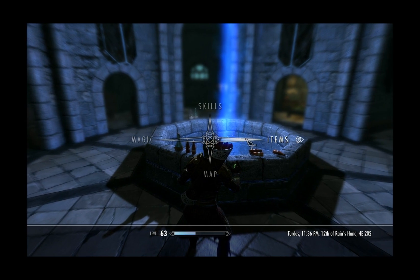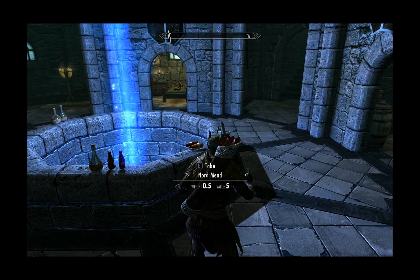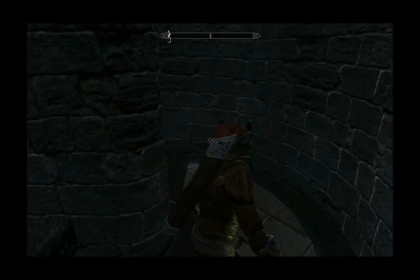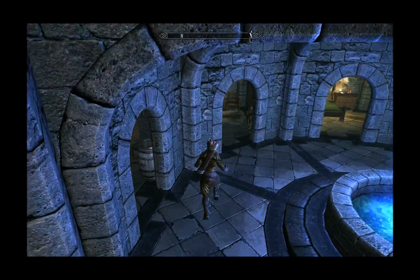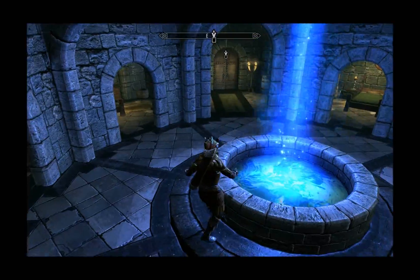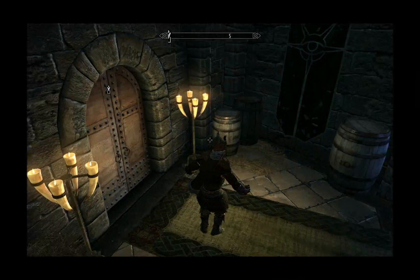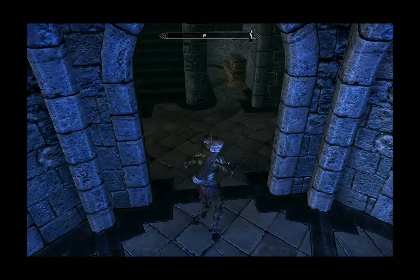For illusion, you want the Muffle spell. For conjuration, get Soul Trap — find a random monster that's not going to hurt you and just stand there spamming it constantly. You'll get it up in no time. You can even kill the monster and then just cast it on the dead corpse.